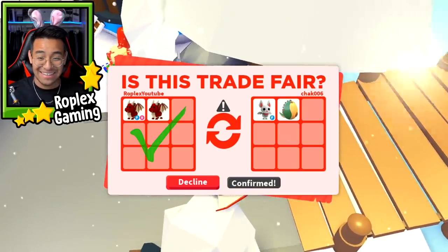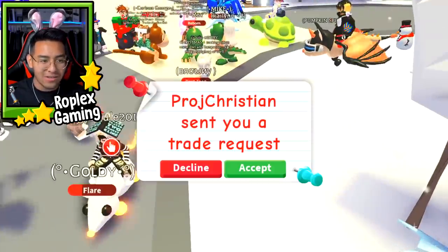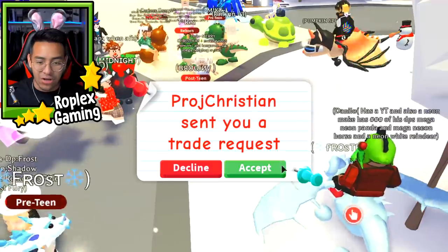Wait a minute — is this guy actually going to hit Confirm, or is he just messing around? He actually hit Accept! Let's go, bro. Now it's time to trade the Golden Dragon.